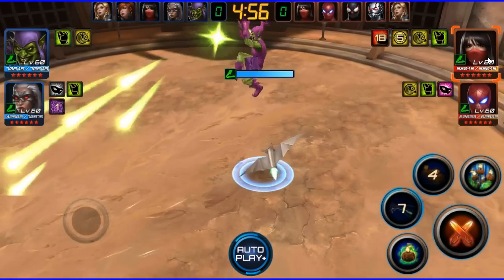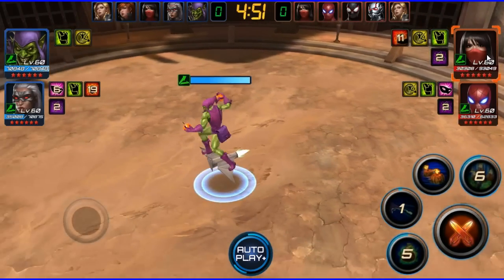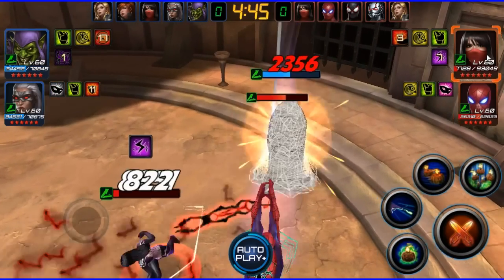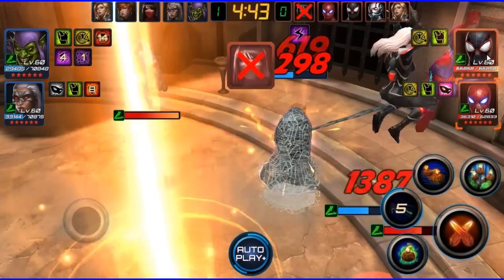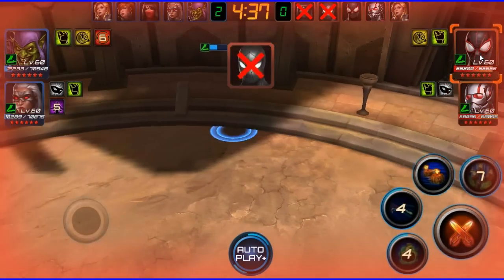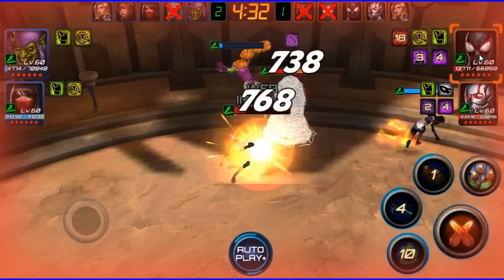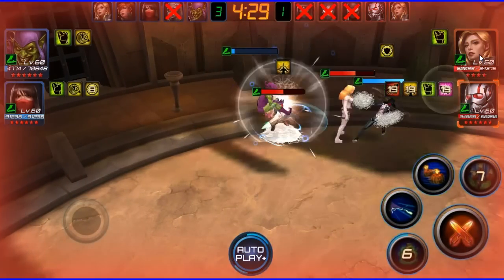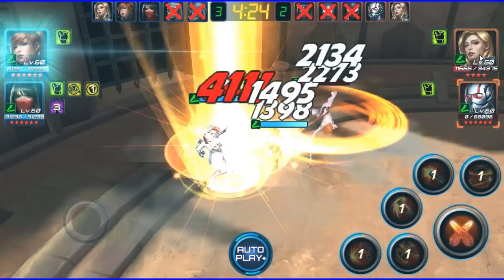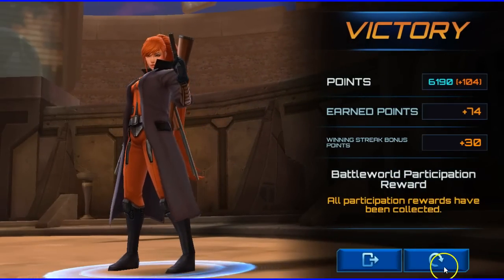Come on Green Goblin, put in work! This is a high-power Silk — she's got 93k health — but she went down quickly. He must have crit like crazy on her. He went through that Silk like it was nothing. Wow, that was easier than some of the other battles.